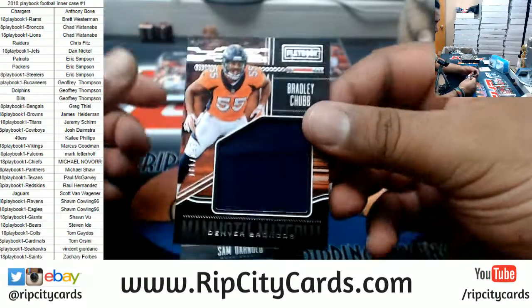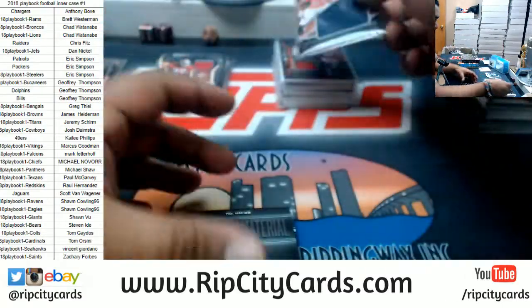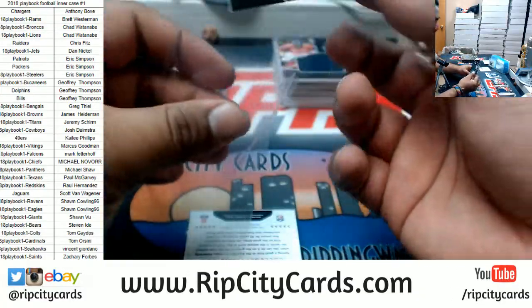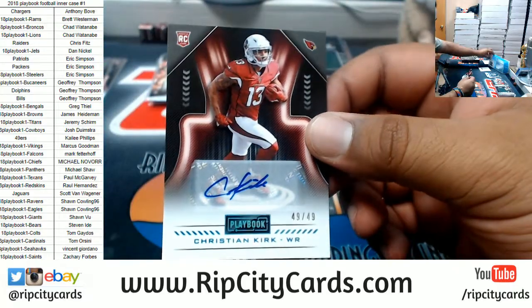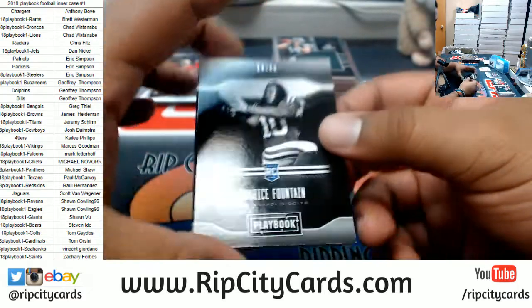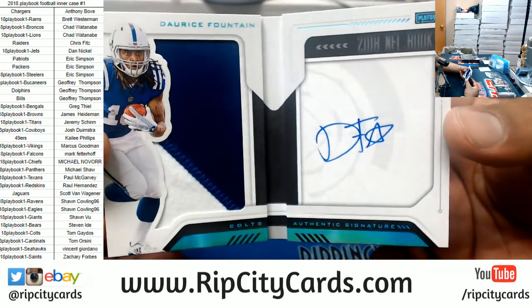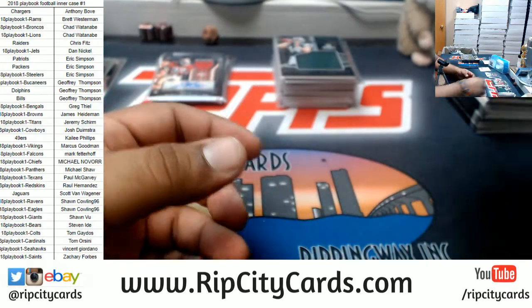We got Bradley Chubb patched to 189, Broncos. Sam Darnold of the Jets patched to 189. Christian Kirk Cardinals 49 of 49 — eBay 101 — autograph, there you go Cardinals. And 14 of 49 Darius Fountain of the Colts, two-color patch with the on-card autograph, there you go Colts. And last but not least, box eight.